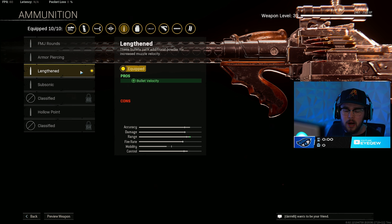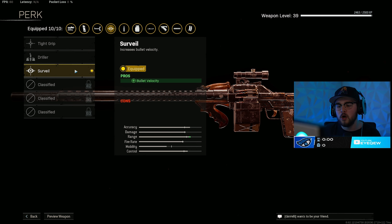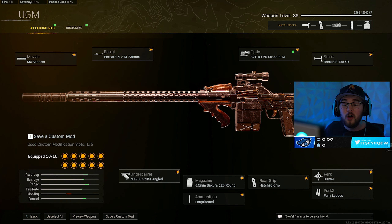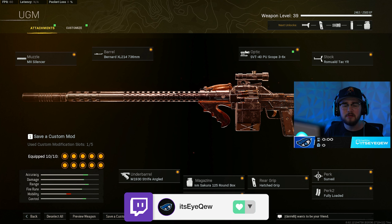Bullet velocity for the primaries is very essential — as you've seen with the barrel, it gets you closer to hit-scan, so I toss on the Lengthened ammo type giving you even more of it. Like I've said, this class is a beam, so you're tossing on the Hatched grip making it even more of a beam with recoil control and flinch resistance. Then you have the Surveil perk 1 for even more bullet velocity and the Fully Loaded perk 2.